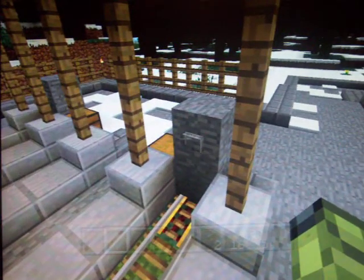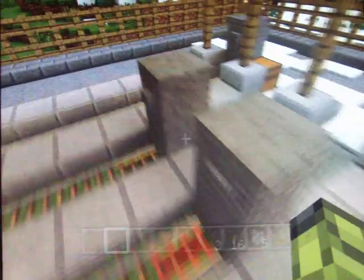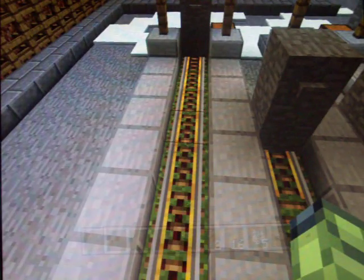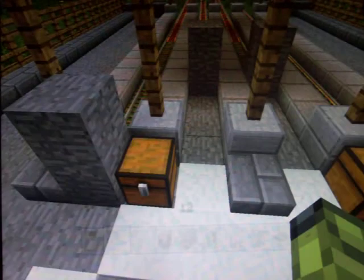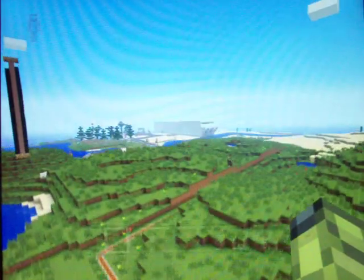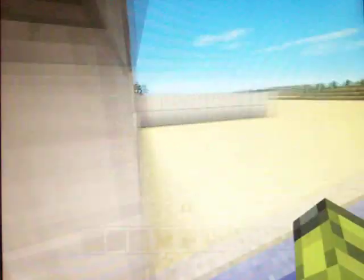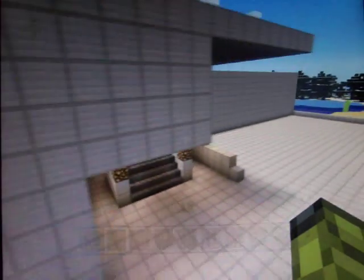I've been working on the train and railway station. I changed the track system because there was a glitch — every time I put the train around here near the button it didn't activate. So I've put a redstone close to the button, so as you can see it will activate and the train will go. I need to fill these chests up with mine carts, and obviously I'm going to continue adding destinations. I'm going to put one near the airport, so the track will go all the way up here to the airport.